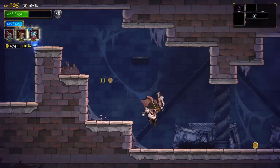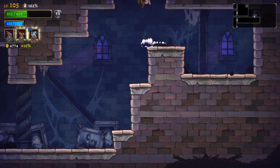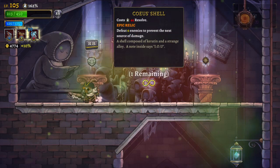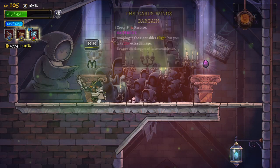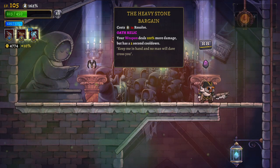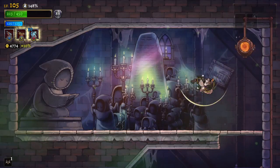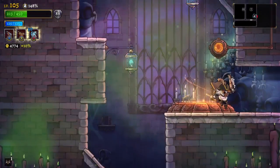Got them both. My timing is off because the swing is so slow for this guy. Items — jumping and air enables flight, but you take 75% extra damage. Let's take the Icarus bargain. I had that back the first time I played the game, I thought that was kind of a neat thing. On my double jump, I can fly now — that's kind of cool and has a lot of uses. Back to the dry lake, let's see what we can do.